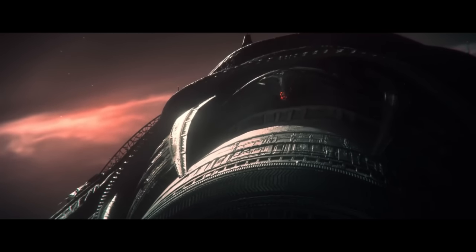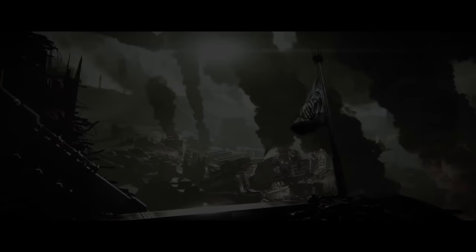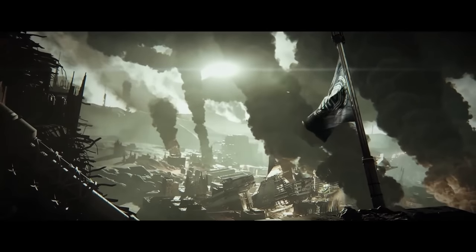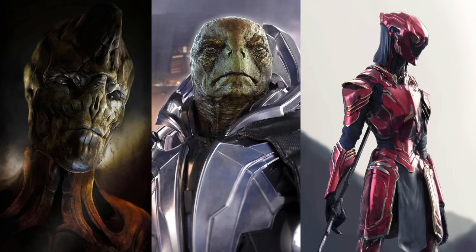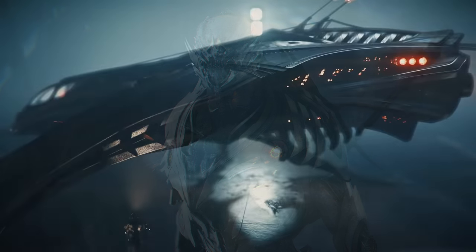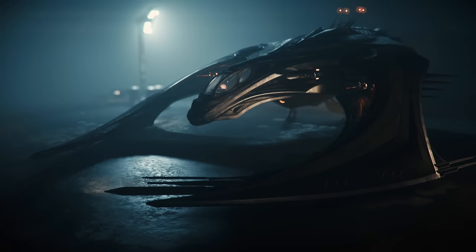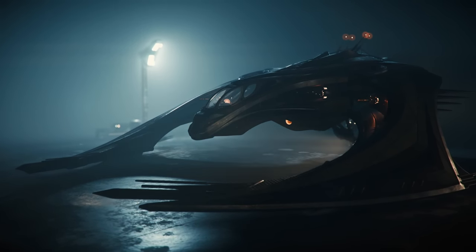Star Citizen doesn't always portray itself as a diverse alien-filled universe, mostly because the current system in the game is part of the United Earth Empire, which is run by humanity. The game actually has four main alien races in addition to humans, which are the Banu, Xi'an, Tevarin, and Vanduul. Their ships have been made available in-game, adapted to human players, courtesy of three alien ship manufacturers: Aopa, Gatac, and Esperia.